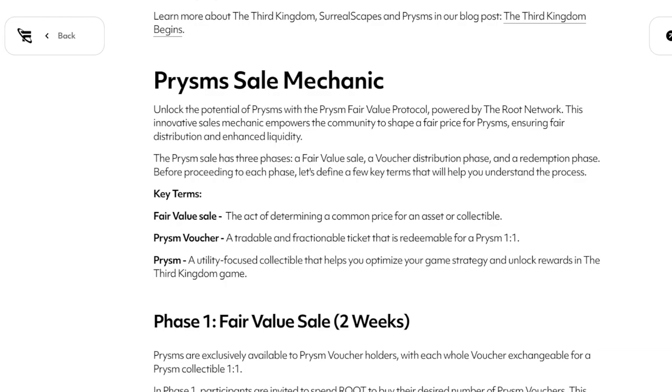Fair value sale: the act of determining a common price for an asset or collectible. The prism voucher: a tradable and fractionable ticket that is refundable for a prism one-to-one. So just think of it this way — if you have half of something, you need another half for that. You might have less than a half or more than a half, but you need an entire whole to be able to claim a prism. It's fractionable. The prism itself is a utility-focused collectible that helps you optimize your game strategy and unlock rewards in the Third Kingdom game.